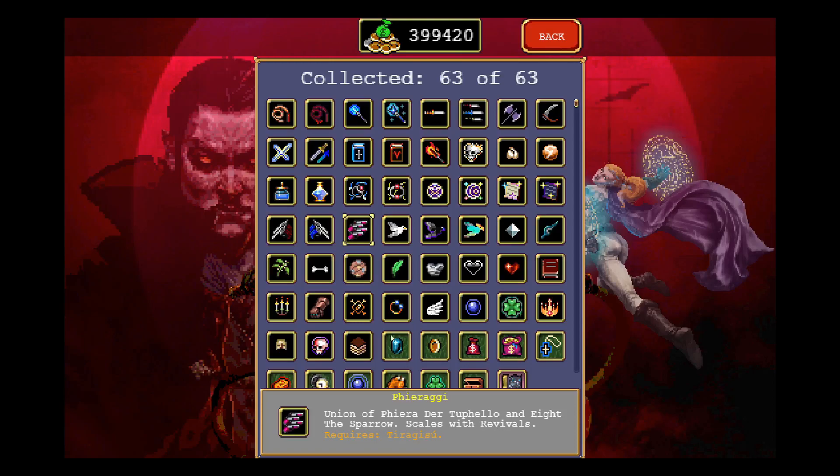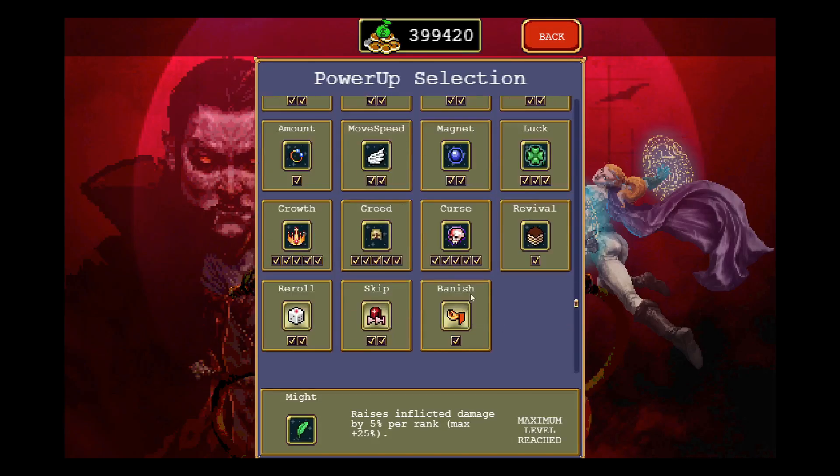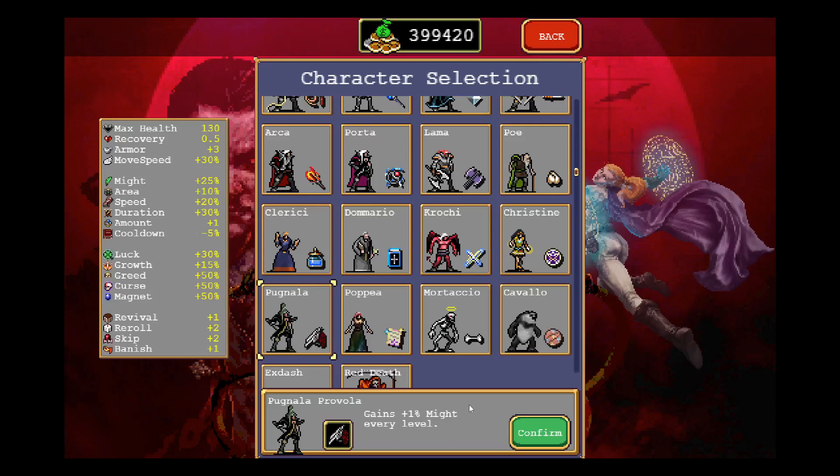Ferragia scales with revives — what that means is the gun shoots like a disco ball. The more revivals you have, the more it affects the amount of beams. So if you're playing with the character and you have your revival, say you're playing with Crochi and you get your full revivals, you are going to be shooting more beams. If you get a Duplicator as well you'll get even more beams, and projectile speed makes the beam rotate faster around you.